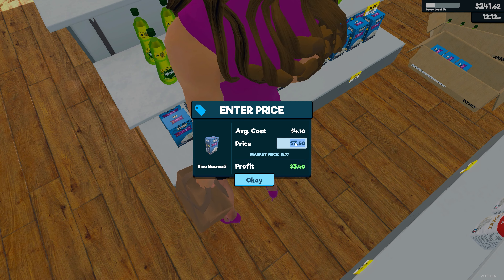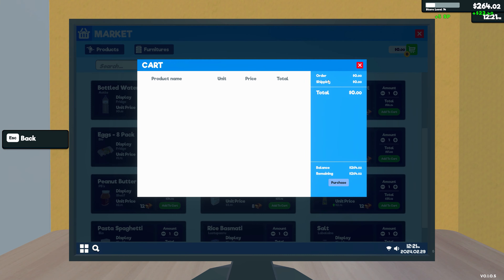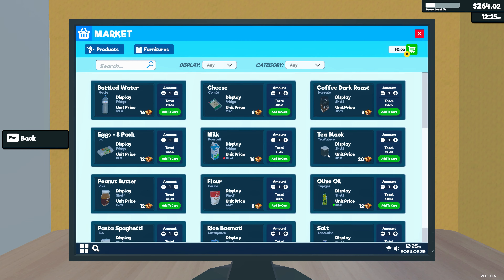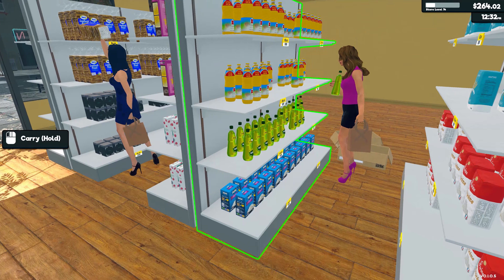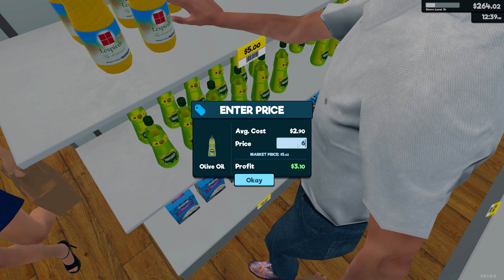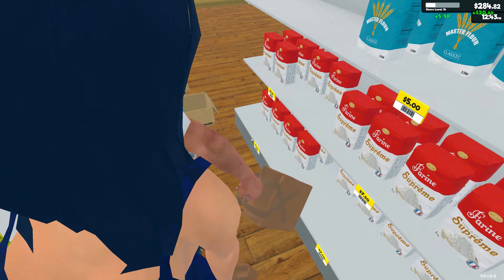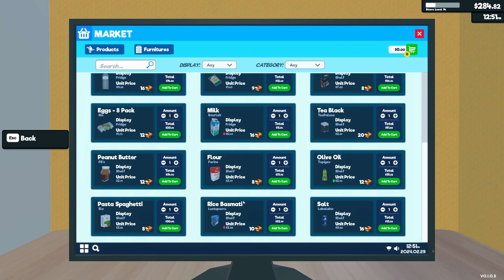This is peanut butter - where should I put the peanut butter? Let's just do it here. Set the price, I'm gonna do 6.20 for that one.